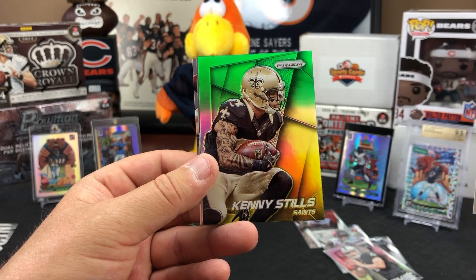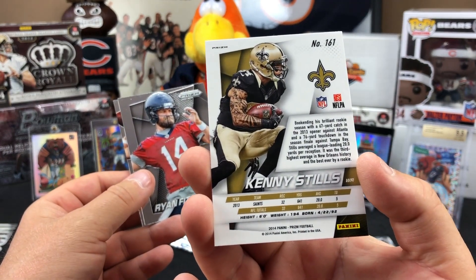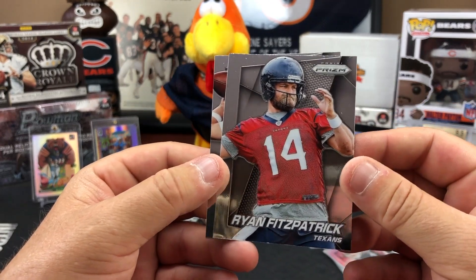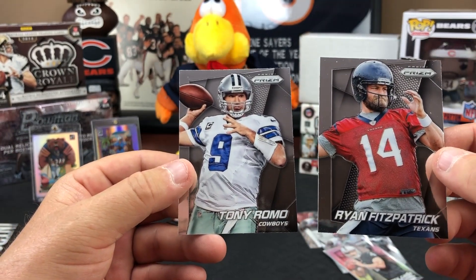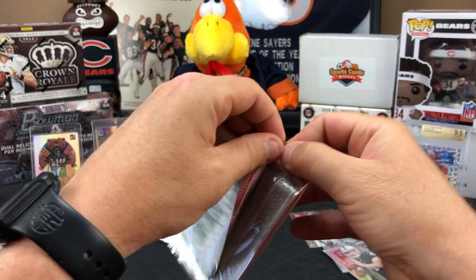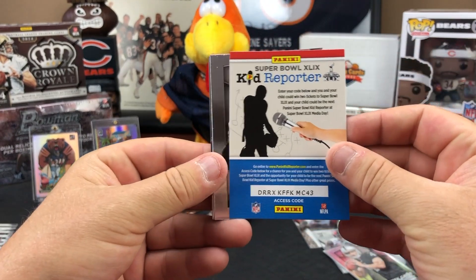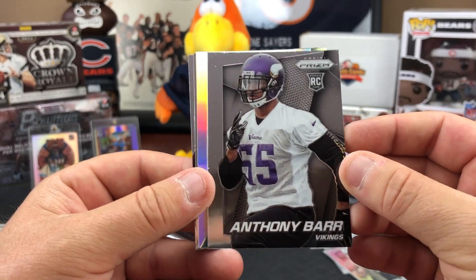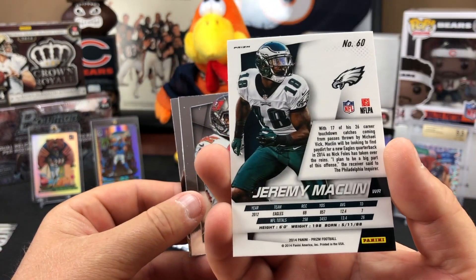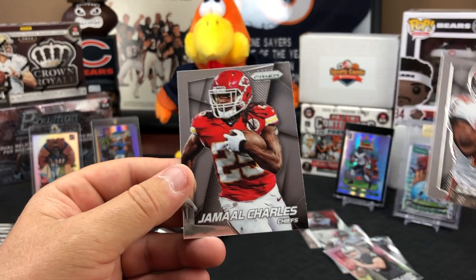The pack felt chunky. A Bishop Sankey and Kenny Stills yellow-green card appear — not a rookie but colorful. Tony Romo and Ryan Fitzpatrick cards surface. With two autos sitting right on top of the box, that seems to be confirmed as the auto placement. Anthony Barr rookie — another good pull — and a Jeremy Maclin silver, not a rookie.